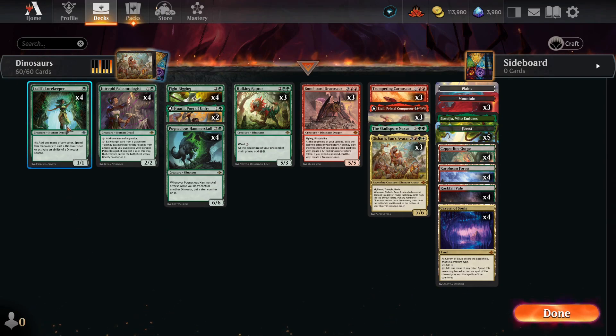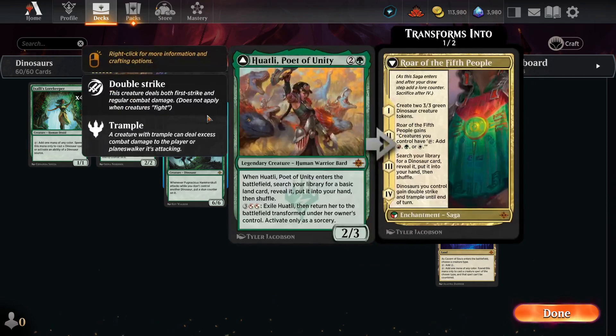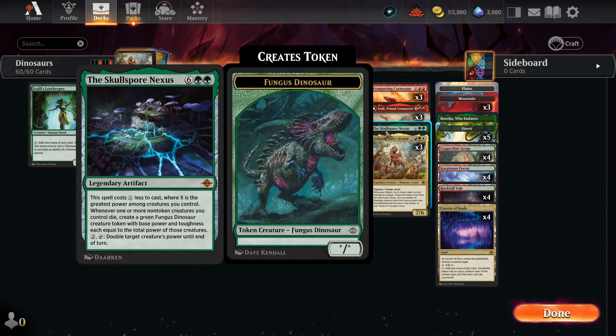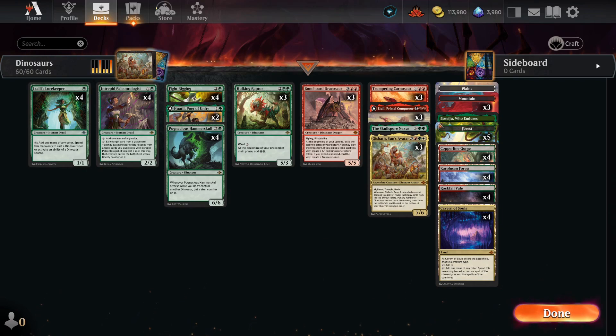Let's go over the whole deck list. In the early game we have ramp spells, four Ixalli's Lorekeeper and four Intrepid Paleontologist — your mana dorks. In the three-drop we have Fight Rigging and Pugnacious Hammerskull. We also sneak in two Huatli to search for our pieces if we need to, but we can flip her to the backside and try to cast or search for Gishath in chapter three. On the four-drop — not really a four-drop — we have Hulking Raptor, to sneak out with mana dorks for extra mana. At five we have three Bonehoard Dracosaur. At seven we have Trumpeting Carnosaur and Etali, three each. And finally at eight we have one Skullspore Nexus to get big dinosaurs and double our attacks, and three Gishath to cheat in our other dinosaurs.